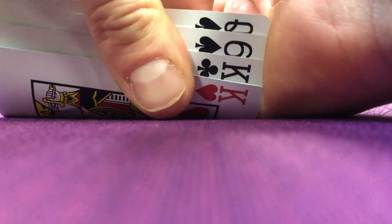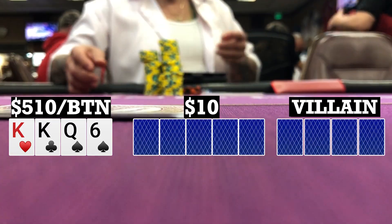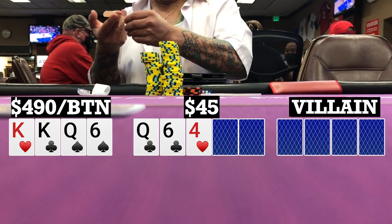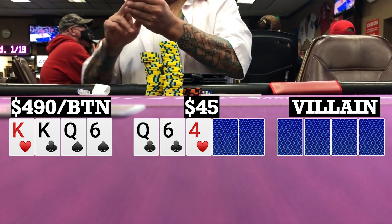Here I look down at king-king-queen-6 single suited on the button. Folds to me, I open to 20, and only the big blind calls. So we're going heads up to a flop. Flop comes queen-6-4 with two clubs. My opponent checks to me, I bet 30, and my opponent folds. So we take it down.